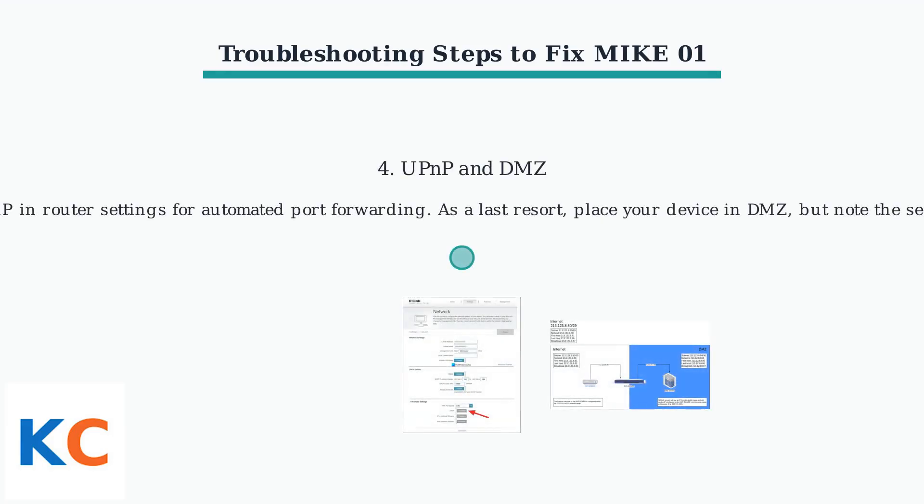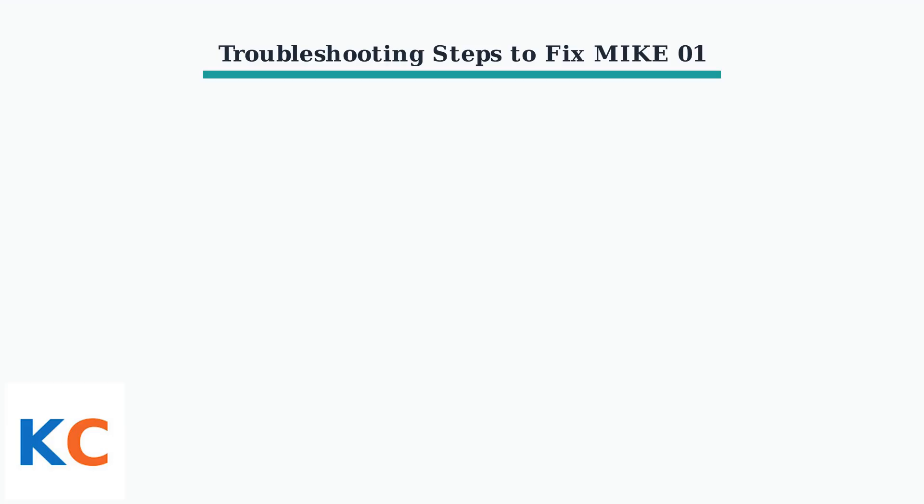Fourth, enable UPnP for automated port forwarding. If needed, use DMZ for your device, keeping in mind the security implications.